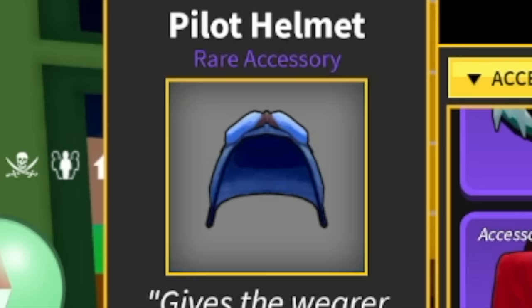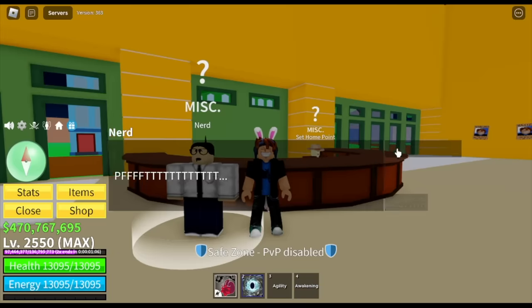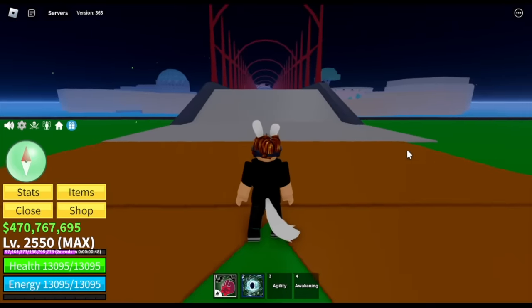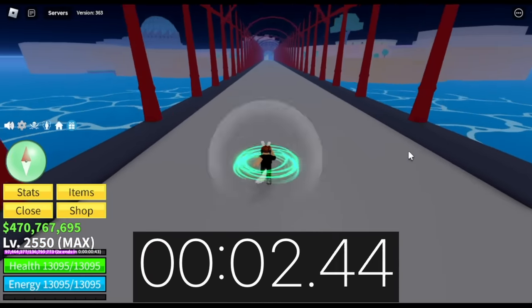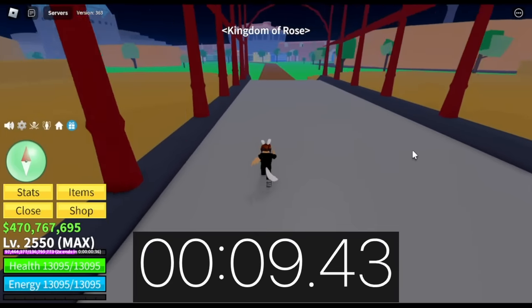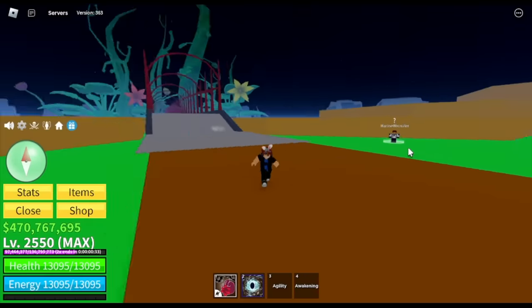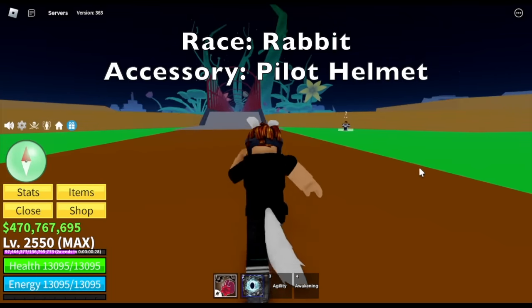But guys, once you equip the Pilot Helmet — another item from the Third Sea — this item increases your run speed by 130%. Let's try the speed. The time to beat is 12 seconds. And 10 — almost 11, but not bad. So just a recap: for the race we're going to use Rabbit Race V4, and for the accessory, Pilot Helmet.